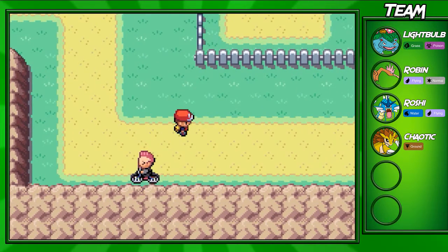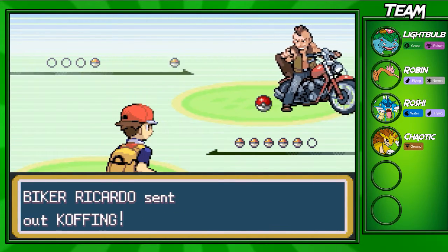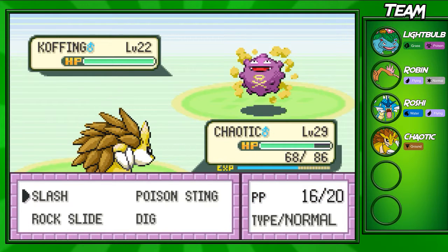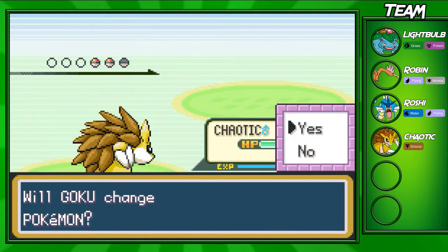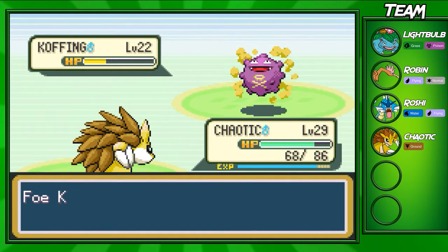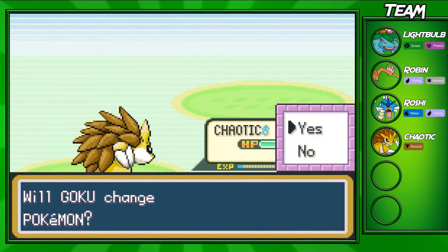Let's fight this final trainer — or so I think. He didn't want to fight us, but we've got to fight him anyway. He's going to have three Pokémon: two Koffings at level 22 and a Grimer at level 23. We shouldn't have too much trouble. After Chaotic goes up to level 30, I'm going to switch him out — I think level 30 is good enough for where we are in the game. Let's take down this Koffing — level 30! I didn't mis-predict this time, we got it right.